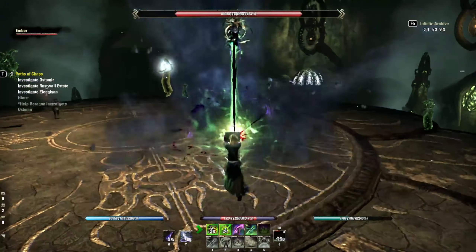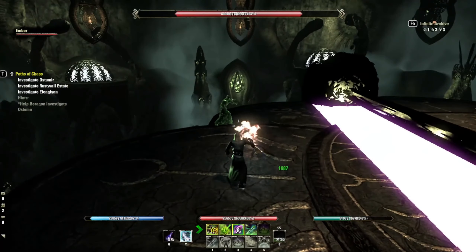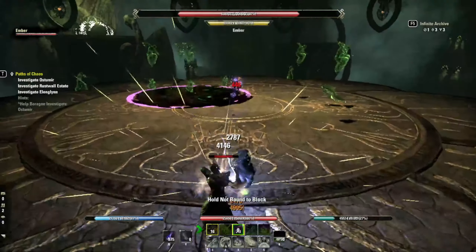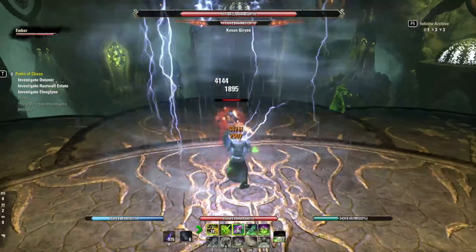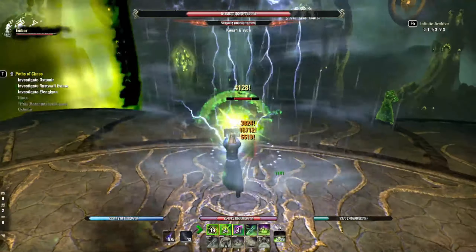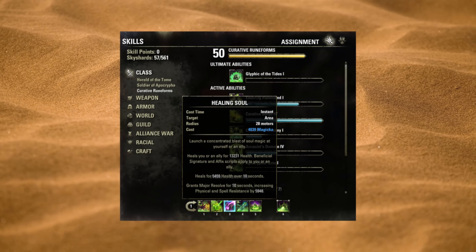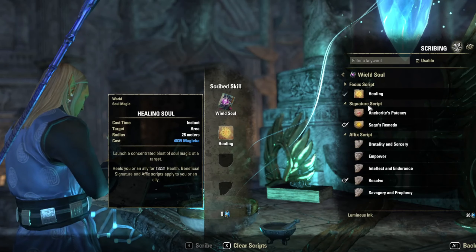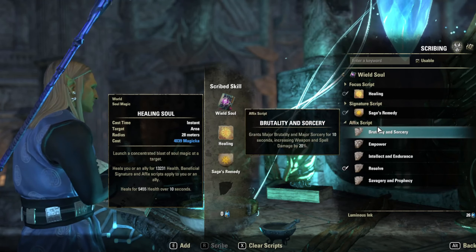Let's talk about skills. This build really started to shine with the advent of scribing in the Gold Road chapter — I was looking for a burst heal. The spell we're creating is called Healing Soul. It's made with Wield Soul as the grimoire, Healing as the focus, Sage's Remedy as the signature, and Resolve as the affix.